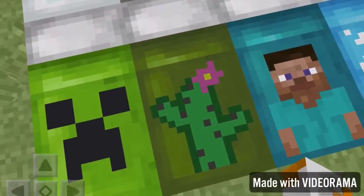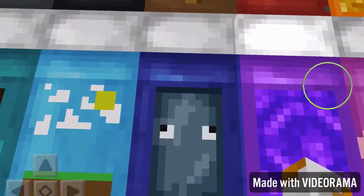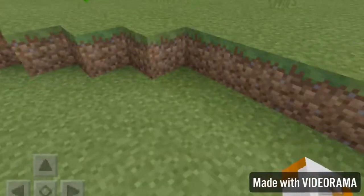Creeper, cactus, Steve - just a normal day - octopus, nether portal. This is like magenta glazed terracotta or something. It's just an arrow basically, and a bush.